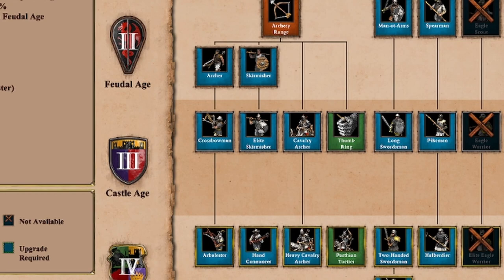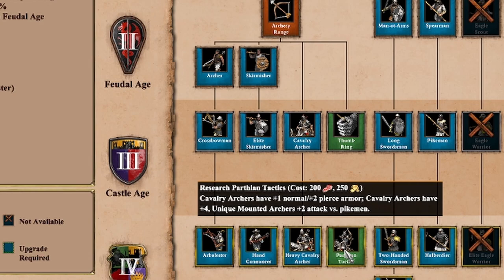The first thing we want to do is figure out what exactly we are getting from Parthian tactics, so we'll just scroll above the technology and sort that out. Parthian tactics will cost you 200 food and 250 gold. What you're going to get out of it is that your cav archers are going to get plus one normal — that's melee armor — and also plus two pierce armor. But in addition to that, cavalry archers are going to be granted plus four attack against the pike line, whereas unique mounted archers are only going to get plus two attack. So if you're making units like Mangadai, that's where it's going to help you.